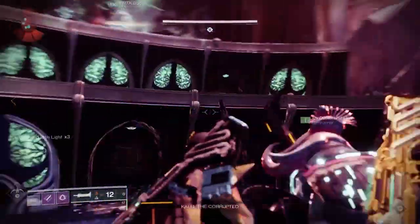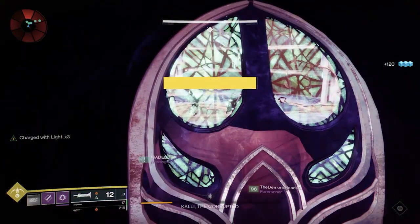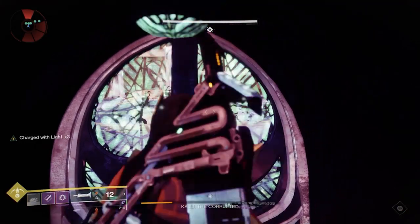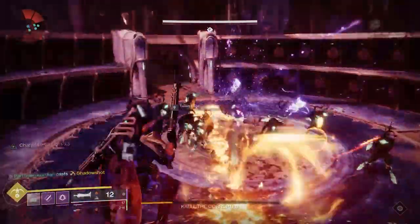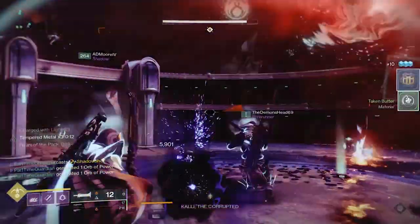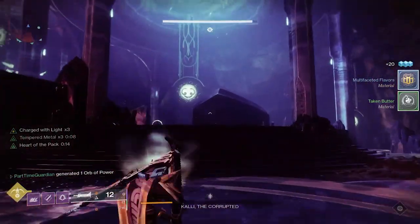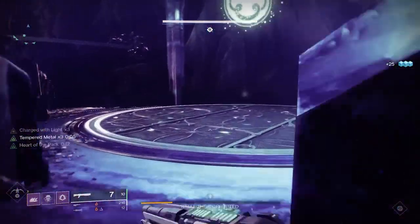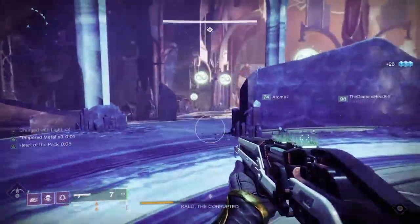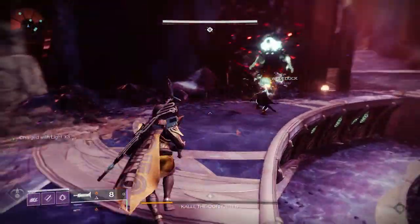If you want to get your supers back, if you have someone with tether, when you come out of the doors there's going to be a ton of adds in the middle. Have the person with tether drop their tether to kill the adds, and you can get a ton of orbs so people get their supers back. That completes a full damage phase. You can do that a total of three times with doors, and a fourth time without — it's almost like an enrage mechanic. Remember, when you go into the next phase of the encounter, go back to your starting area because the symbol you and your buddy are covering on the plate is going to change. Do this enough times and you'll complete the Kali encounter.